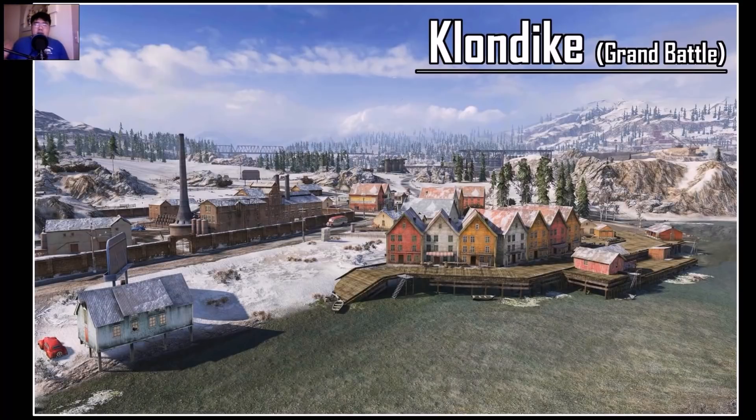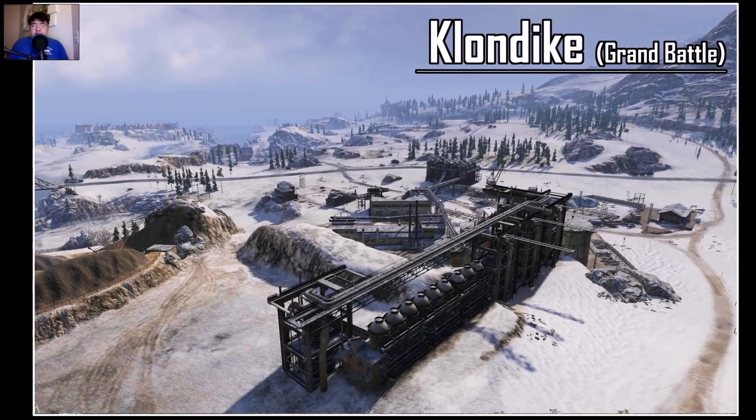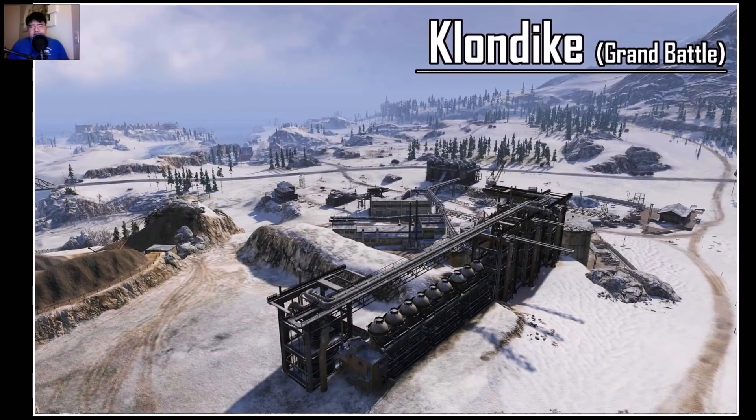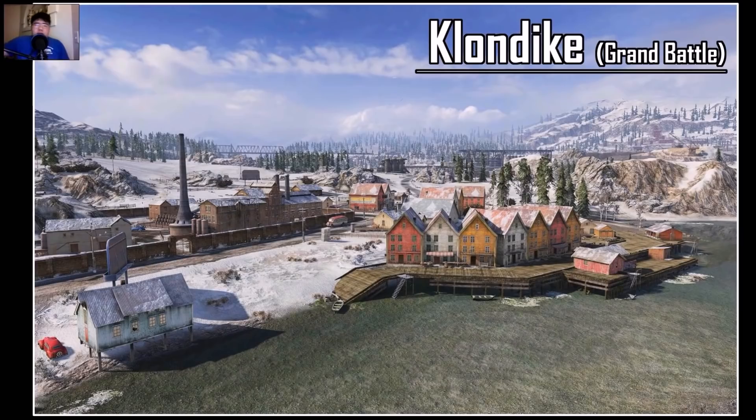Here is the new map called Klondike — basically American Northwest. You get to play with a snowy map, 1.4 kilometer by 1.4 kilometer. It kind of reminds me of the old Northwest map with the plateau in the middle, but this map doesn't have the plateau or the railway at the north. So basically, camp fest, like the normal Grand Battle Mode.